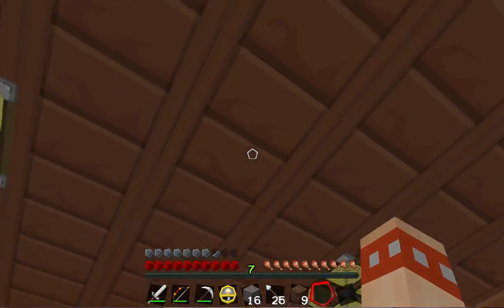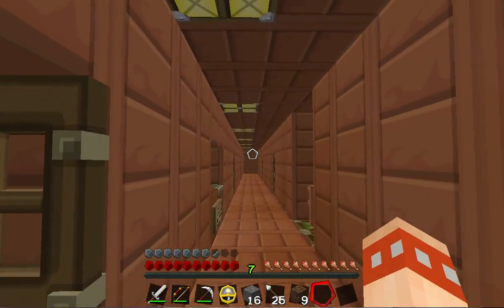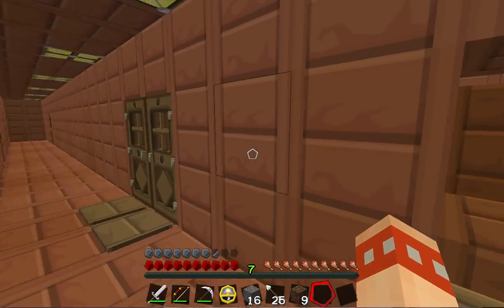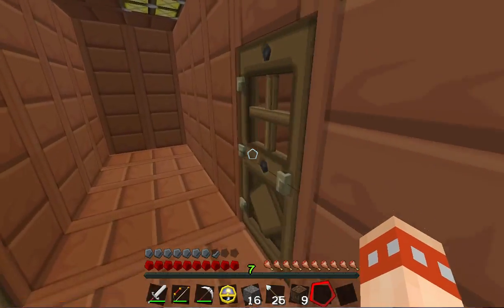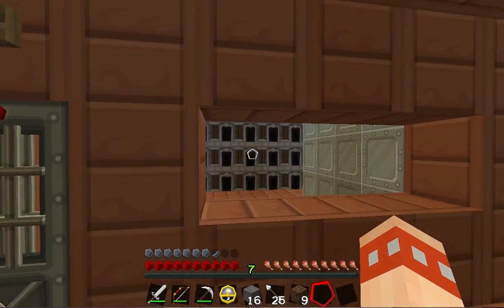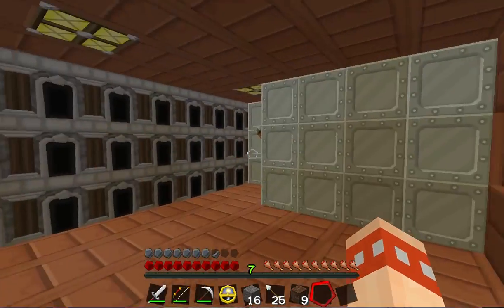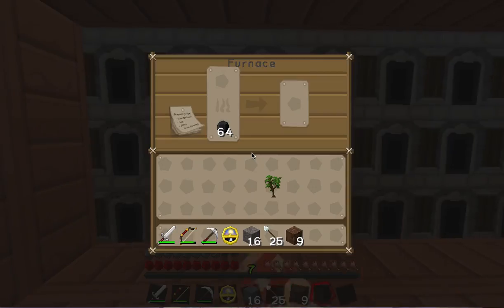The bottom floor only has two beds, though there's one floor that has quite a few beds. There's a glass block missing I need to replace. Only the bottom floor has this glass. Up here it's all got lighting systems controlled by one lever which is over there further back. There's also a kitchen on the bottom floor.